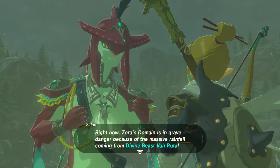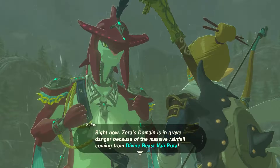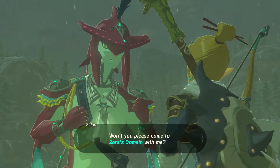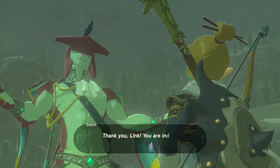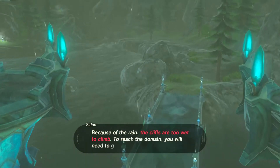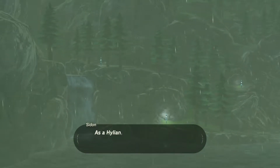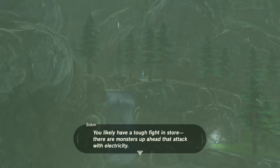I've been searching for someone like you for a while. A man like you, Link, who carries himself with power. Right now Zora's Domain is in grave danger because of the massive rainfall coming from Divine Beast Vah Ruta. Oh, there's a Divine Beast in the area. Please promise you'll help us — we need your strength, warrior. Will you please come to Zora's Domain? Sure! Wow, really? Thank you, Link. You are indeed the man I thought you were. Now Zora's Domain will be saved for certain. No time to waste — hurry up and head over.